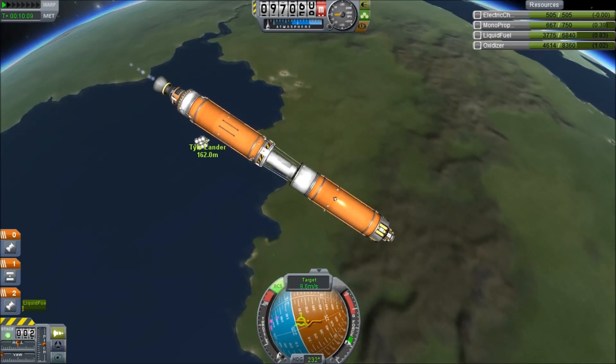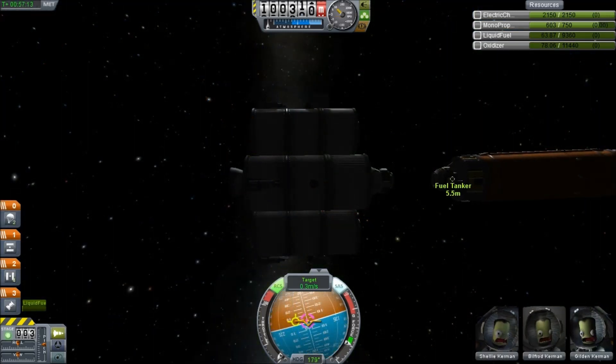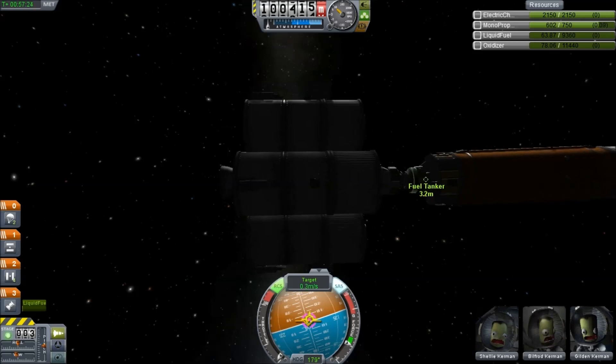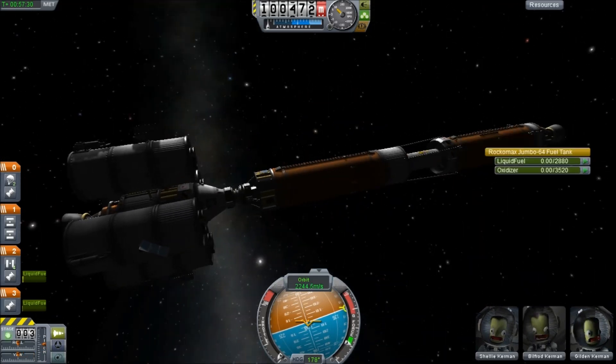We got that up and I managed to time this just right — I literally used the main engine and ended up right next to my launch vehicle. And docking — easy enough. I tended to let the manned spacecraft do the docking, so we just pointed the refueler to the north and pointed the manned ship to the south and we docked them.